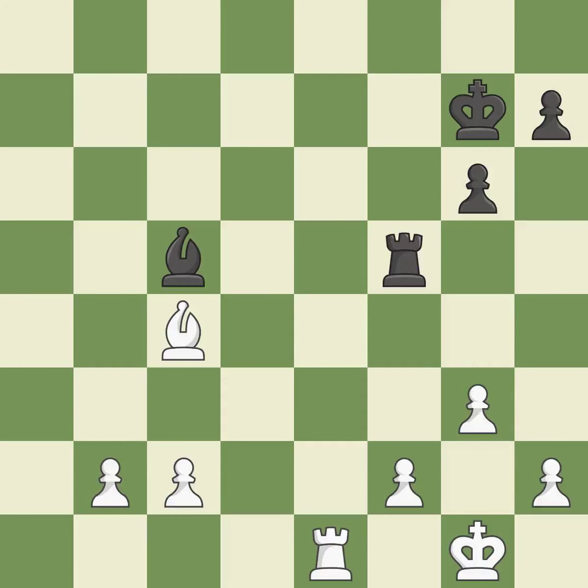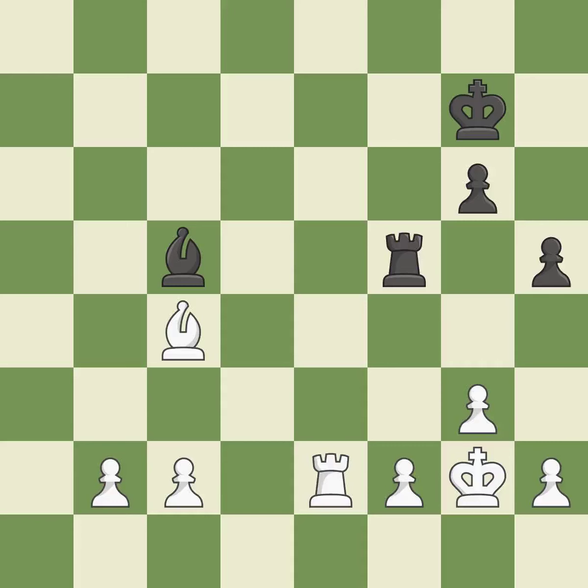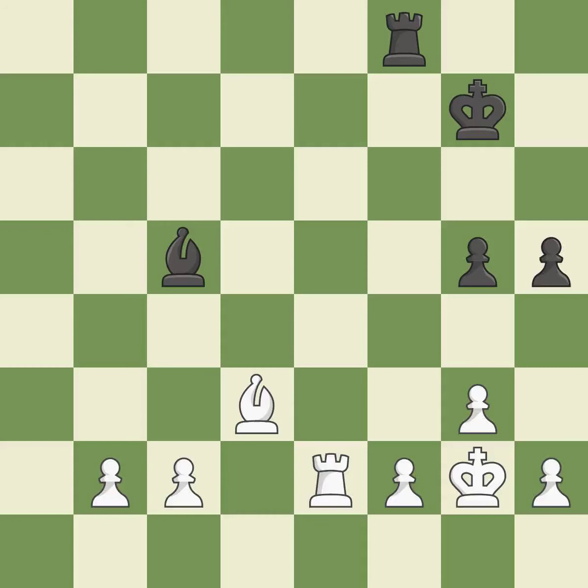This moves the bishop to a better location, allowing it to control more squares. This threatens to fork pieces. This protects an under-defended pawn that is under attack and stops the opponent from being able to fork pieces. By moving it from the back rank, this activates the king in the endgame. The rook is now in a safe position. This secures a pawn.